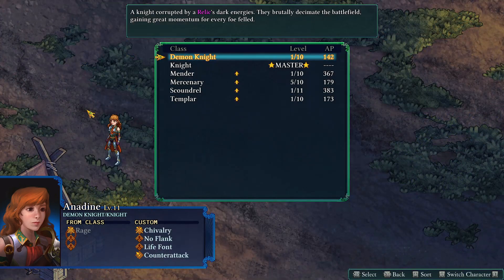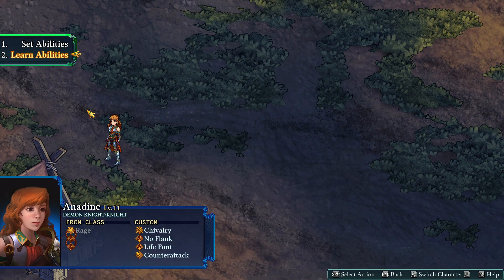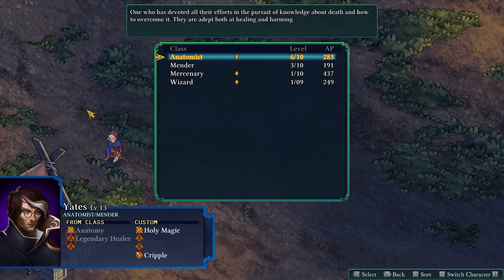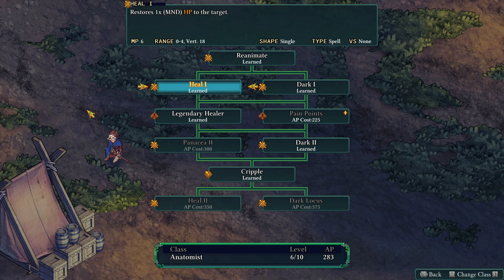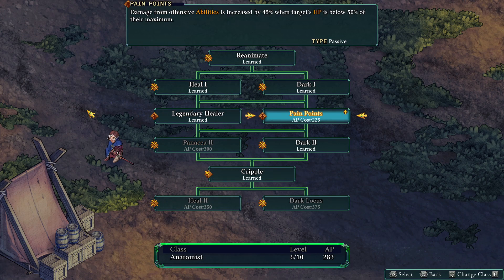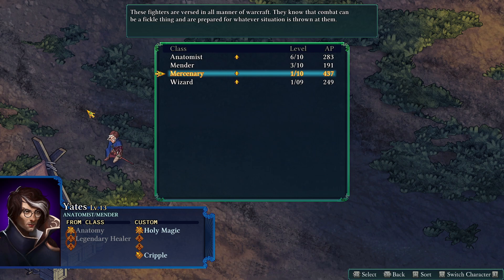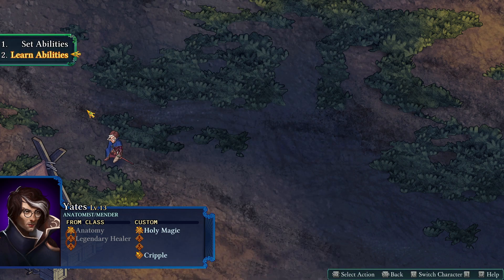Demon Knight — she did not get any levels. Oh, she wasn't in the battle, right? Yates is injured, but got some Anatomist. We want to save up for Heal 2. Pain Points. I'm never below 50%. He has no Mender either.